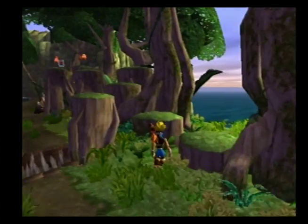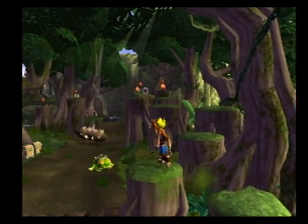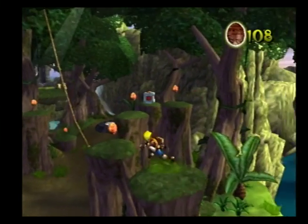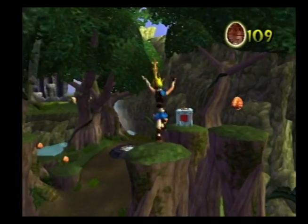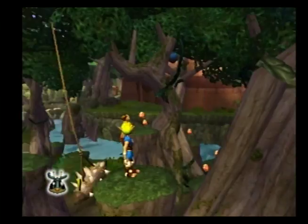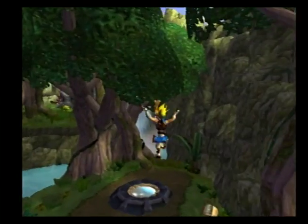Some good news about this place - when you kill your enemies, they do stay dead until you die, so that's just a nice reminder. Simple platforming here, jumping around, getting out of the Precursor Orbs, and then a Scout Fly. That's our first one for the Forbidden Jungle.